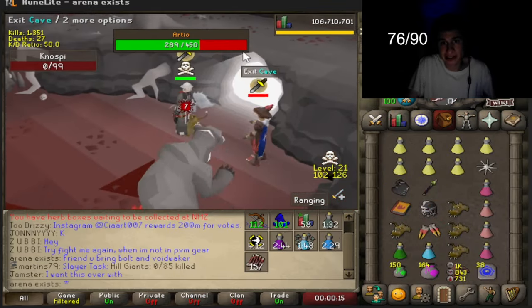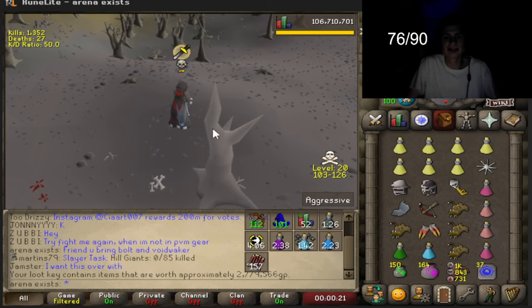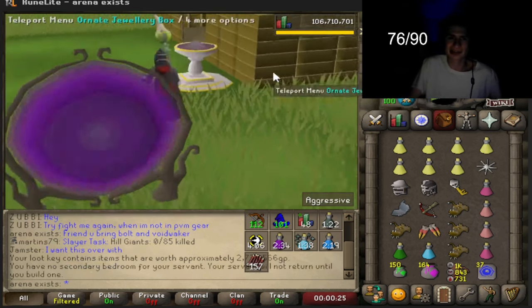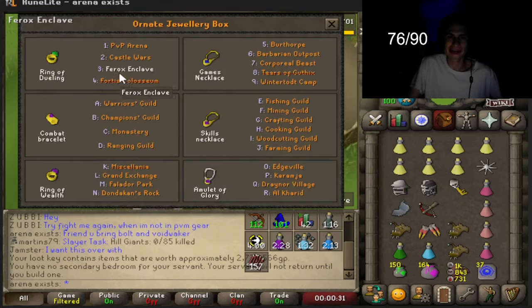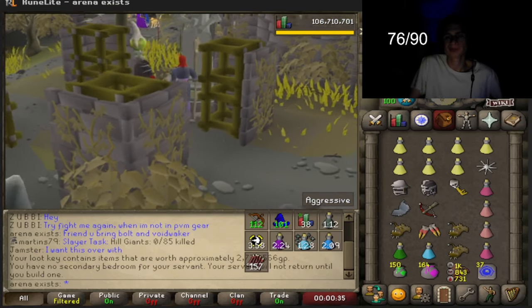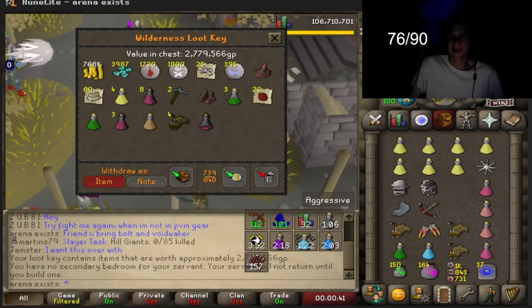Oh, that's a nice hit! Oh my gosh, let's go — 2.7 mil! Oh snap, we caught somebody that had a scout. When you take a break from PK for a couple of weeks, guys — we haven't played since we got PK'd. That's 2.7 mil, let's go!